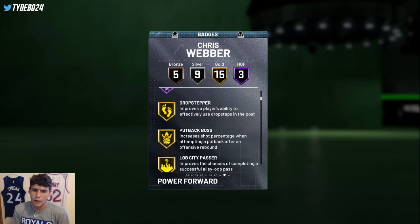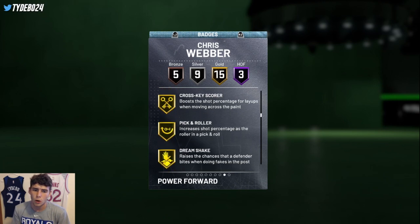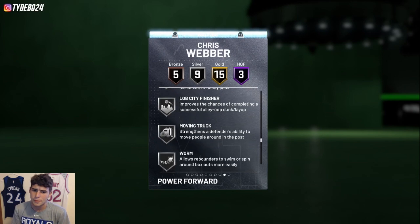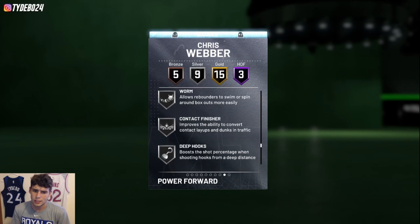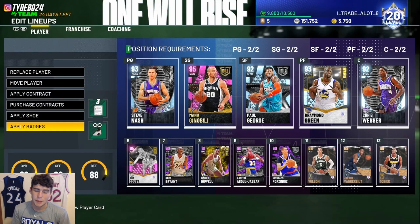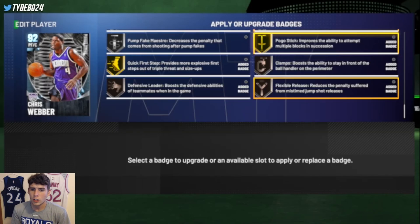His lateral quickness isn't super good but his speed blows my mind. Three Hall of Fame badges: post spin technician, break starter, rebound chaser. Fifteen on gold: drop stepper, put back boss, dimer, box, pogo stick, needle thread, quick first step on gold, brick wall on gold — absolutely incredible. Nine silver badges and five bronze badges. He doesn't come with the clamps badge on bronze which is very very important.